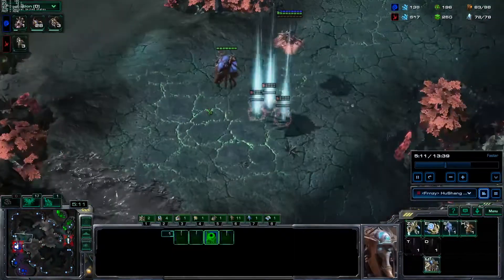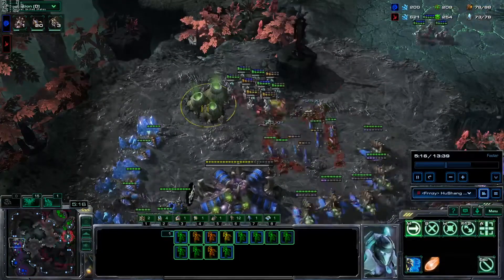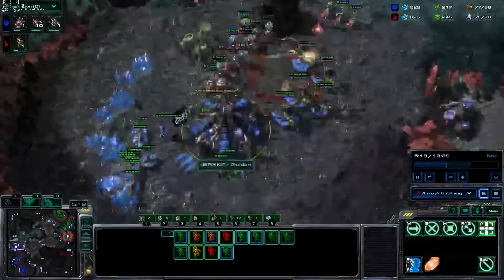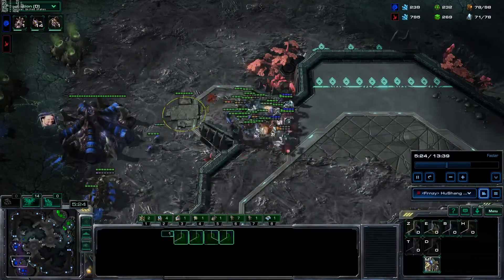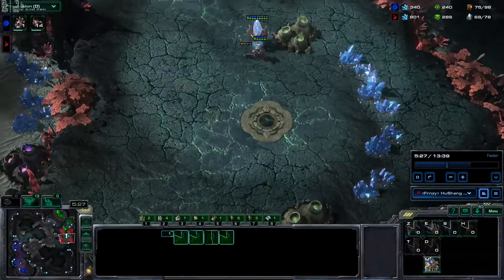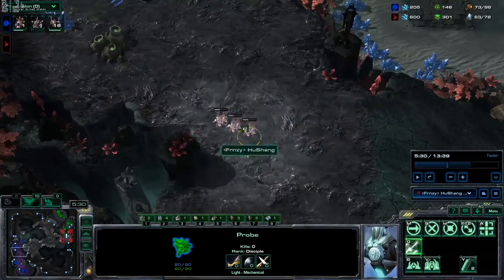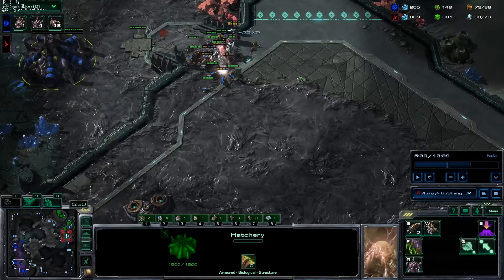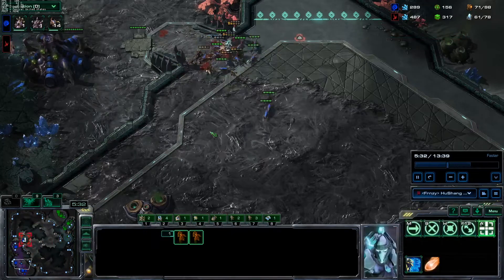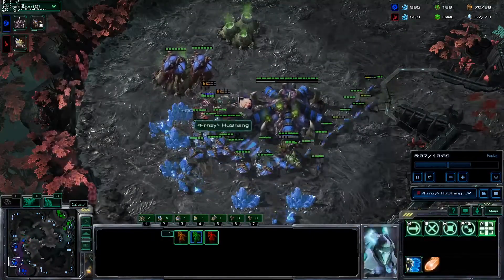He's playing mostly lings, not roach, so I warp in four more adepts. He jumps on me and I think it's a pretty good trade. He's harassing me in the back a little, things are getting crazy, so I try to hold the ramp to get a better surface area. These guys got separated from the pack, so I decide to throw them somewhere else and let them trade out. This build is getting pretty insane pretty fast, so I'm trying to make it work, but it's obviously not super clean. We target down a few workers.